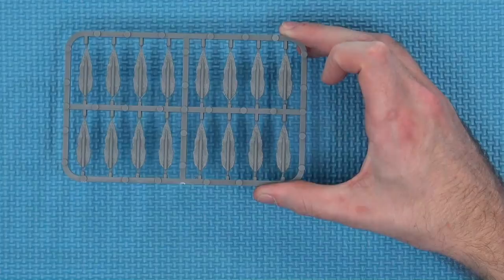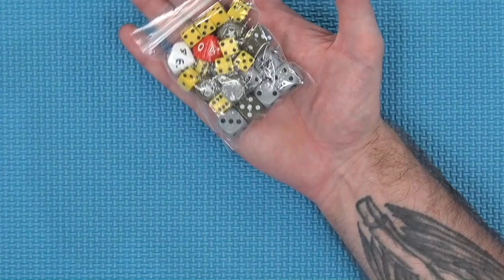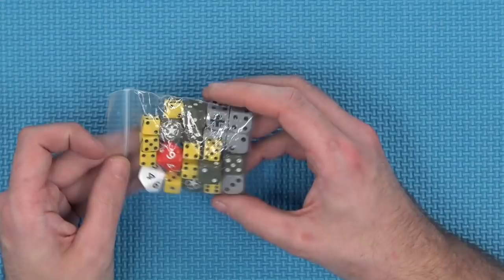You get a sprue which is a ton of torpedo tokens, so it looks like these will actually sit out on the table moving on their own before they hit something — I like that. We also have dice: some German-branded ones, some Allies, some yellow ones, and a couple of D10s. We don't know the rule system yet, so we're not sure exactly what they're all for.